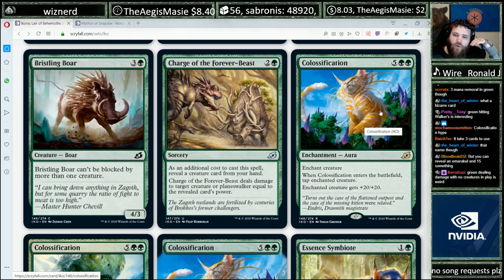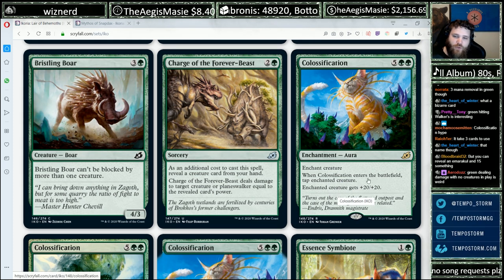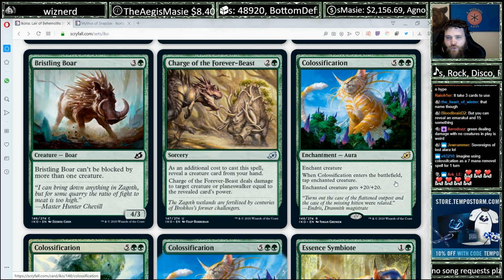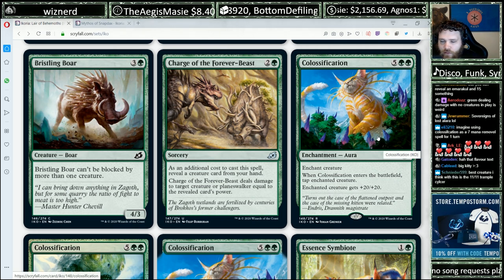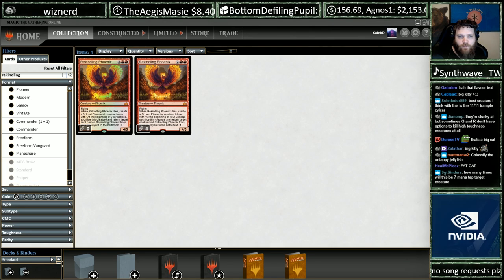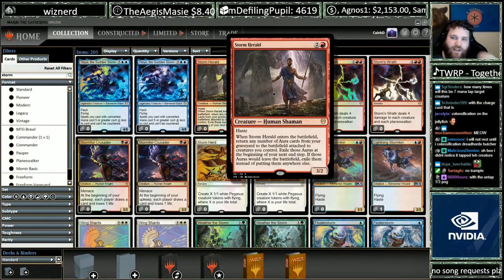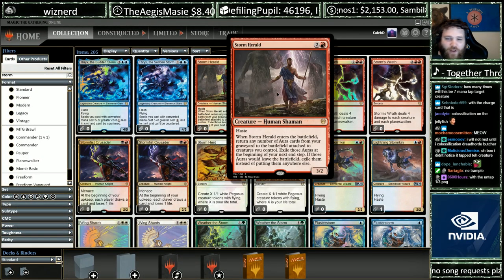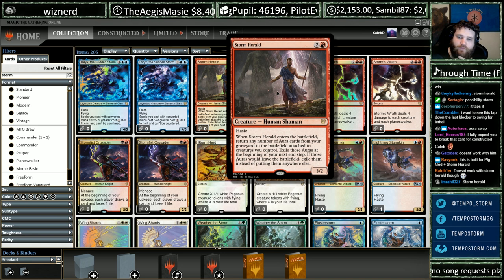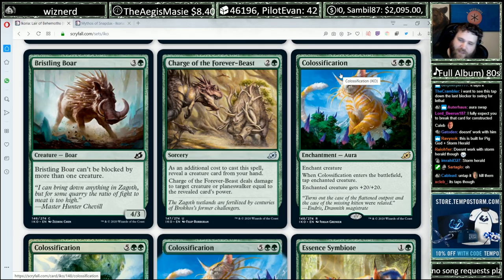Colossal Classification — five green green, enchant creature. When it enters the battlefield, tap the enchanted creature, then it gets plus 20, plus 20. So if you're cheating this into play with Storm Herald — when Storm Herald enters the battlefield, return any number of auras from your graveyard to the battlefield attached to creatures you control, then exile those auras at the beginning of the next end step — if you do that to cheat in Classification, you still need something else to untap the creature, or you can fling the creature at the opponent's face. It does need a third piece to work.